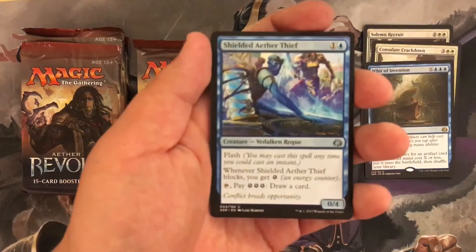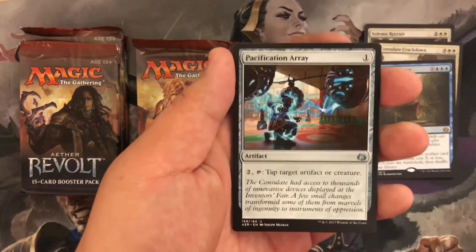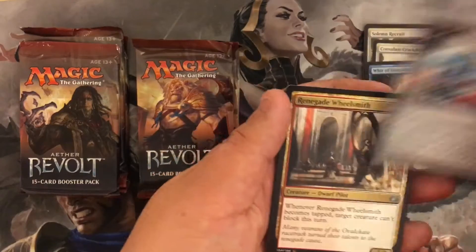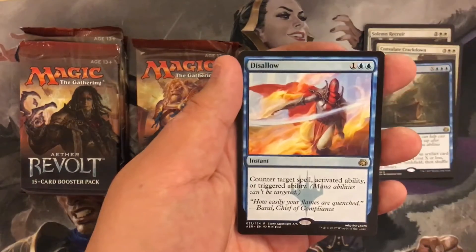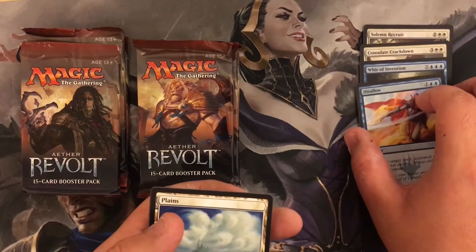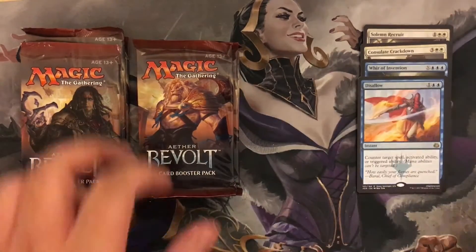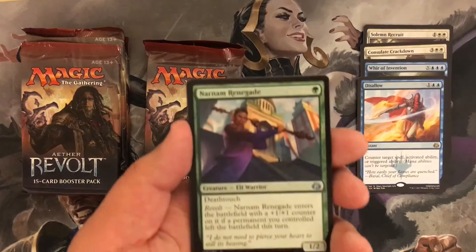Next pack: Shielded Aether Thief, Pacification Array, Renegade Wheelsmith, and our rare is Disallow — it's essentially a Stifle slash Counterspell. It should be interesting in Standard, though it's kind of heavy on cost. Cancel slash Stifle — I don't know if you really need it in Standard.